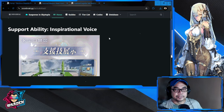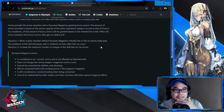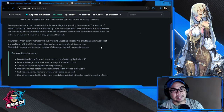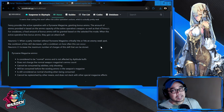Her support ability is called Inspirational Voice. Fanny provides the active operative with a pyroxene magazine, granting bonus damage. The amount of ammo provided is based on the ammo capacity of the operative's weapon. Life has 100 ammo, so she'll probably get a larger quantity of special bullets. The more ammo you have, the better — in Life Infinite Sight's case, that's 100.